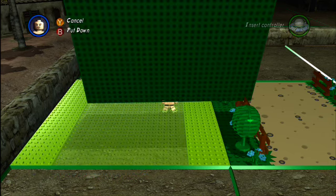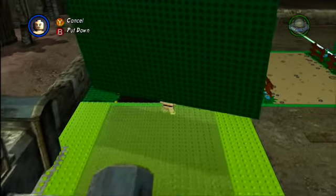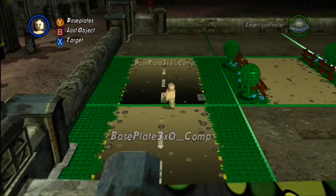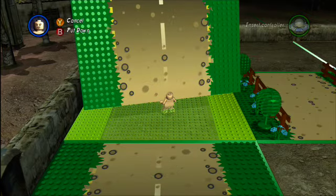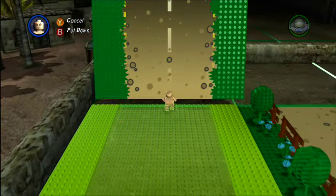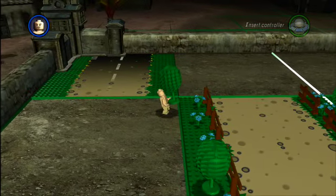Now we've got a base plate guy. He can put down LEGO grass, roads, tracks, intersections — basically whatever ground you want for your level. And if you don't like the orientation of where you put that plate, you can always pick it back up and change it. You can copy and paste some of those LEGO trees and shrubs and whatever props you put down.